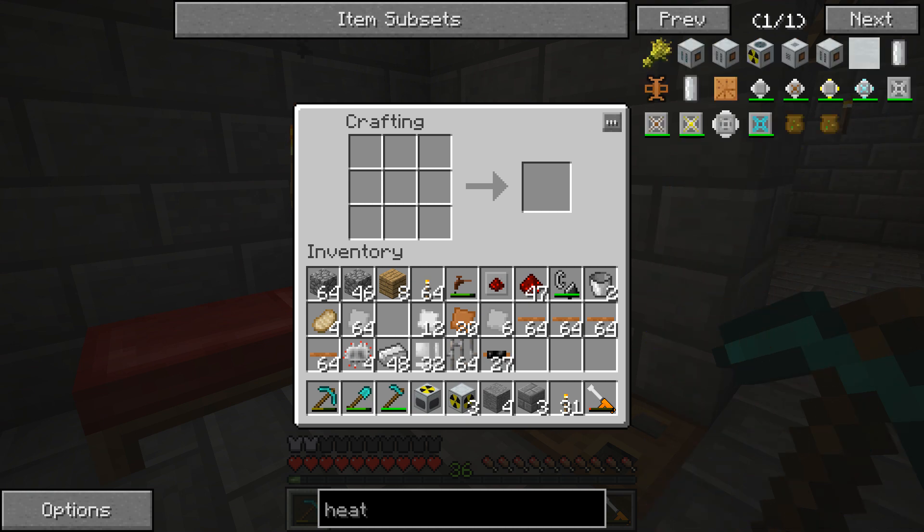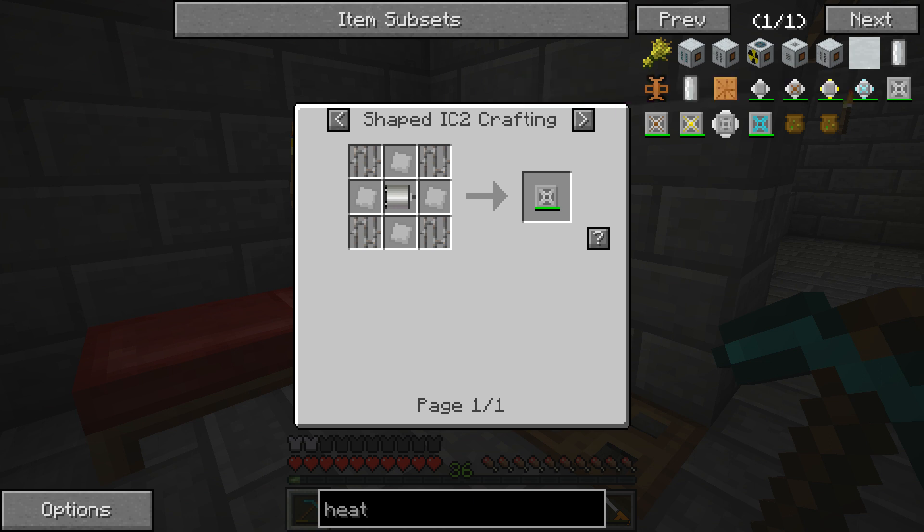What we're going to need to make is pretty much a lot of heat vents and heat exchangers. What heat vents do is essentially help dissipate heat. The regular heat vent dissipates six heat, which is relatively okay but not bad. They do get a lot better though - you've got reactor heat vents which help dissipate heat from the reactor itself, whereas the regular heat vent just dissipates heat from itself. Then you've got the overclocked heat vent and advanced heat vent, which are just better versions of the previous ones.